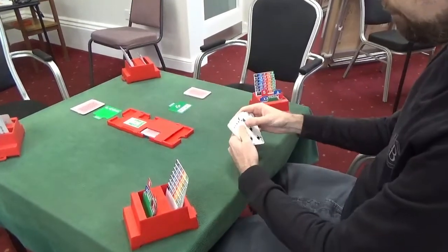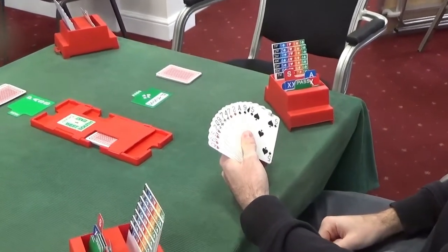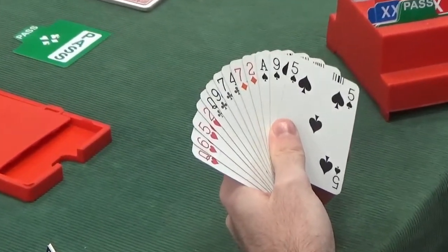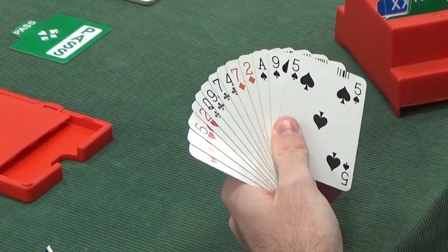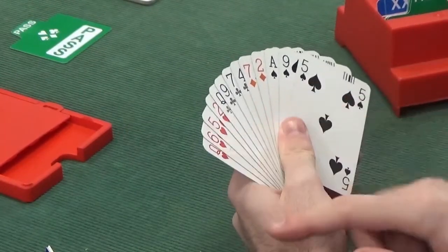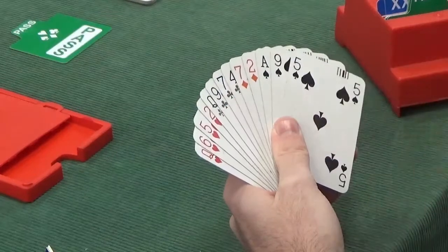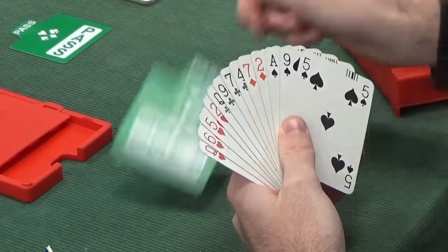Now to South. South has got eight points in total — a perfectly balanced hand, so no long suit to open, no pre-emptive bid. If we had a few more points, say another ace, in the standard American system we would be opening one of a suit and then re-bidding no trumps. We play five-card majors, so with 12 points we would open one club and not one heart, because one heart promises five. We'd open a club and re-bid one no trumps showing 12 to 14. However, we don't have enough points, so this is also a pass.